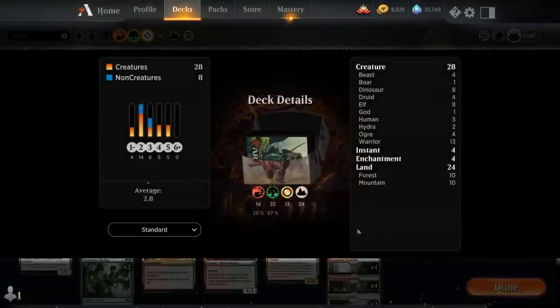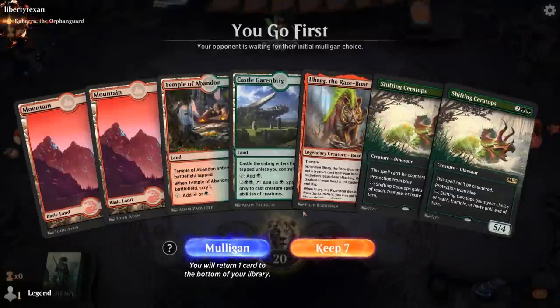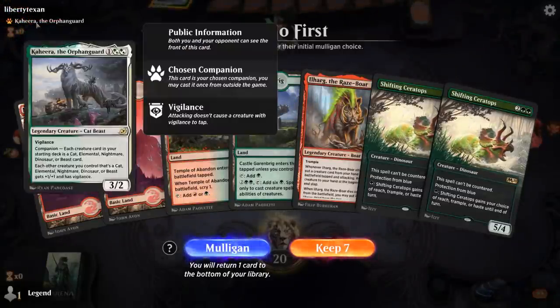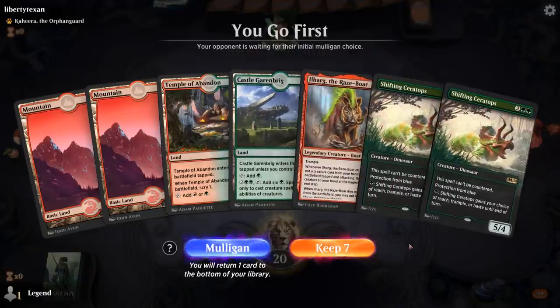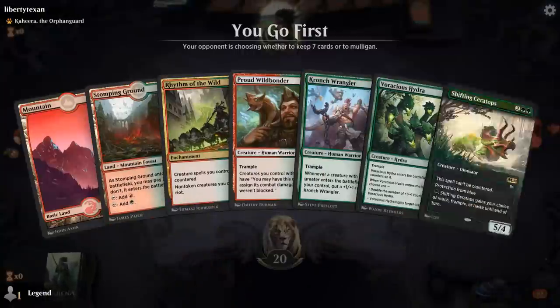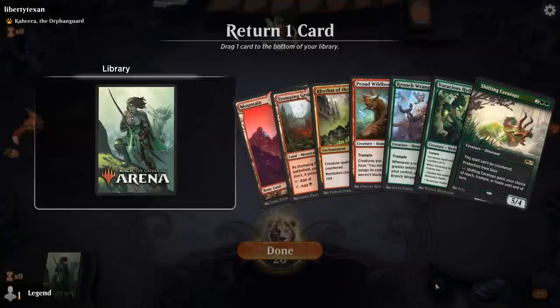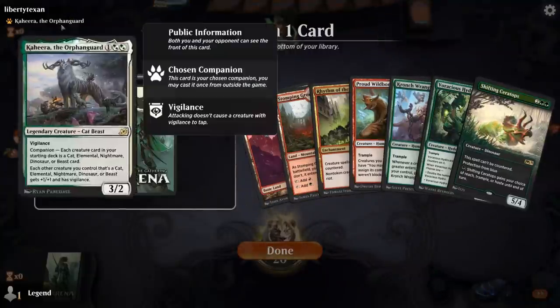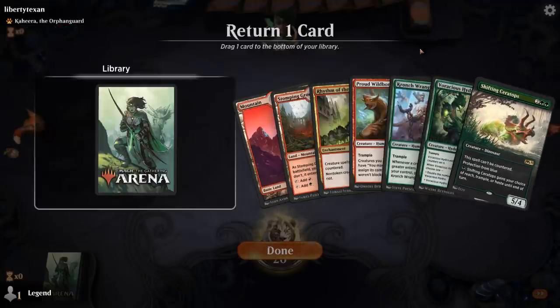That's our deck — now let's jump into some games. We're on the play facing a Kaheera deck. This opening hand seems a little too slow — not doing anything until turn four isn't really acceptable. The second hand is a little better, though I do need to draw some lands. The Kaheera deck could be like Temur Elementals, in which case protection from blue is still relevant. Definitely want to keep the Wrangler.